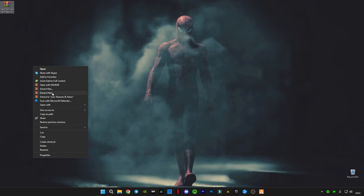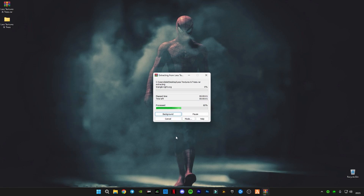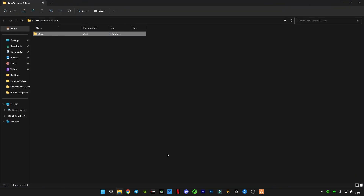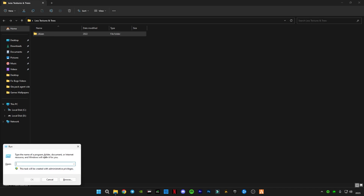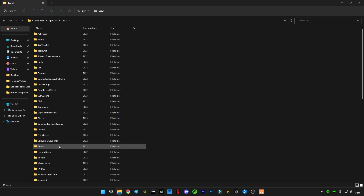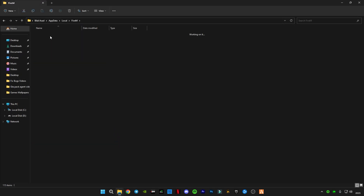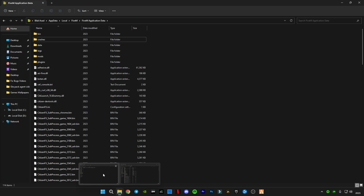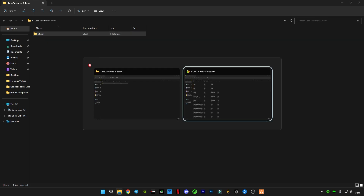Right-click the downloaded file and click Extract Here. Open the extracted folder and you will see a single citizen file inside. Open Run, go to AppData, open the FiveM installation location, go to Local > FiveM > FiveM Application Data folder, delete the previous citizen file, and paste the new citizen file into this directory.